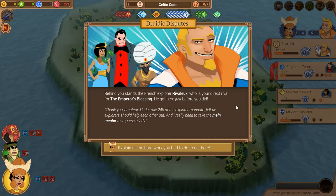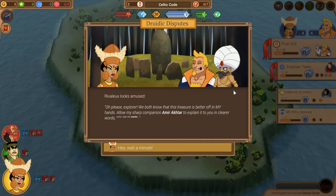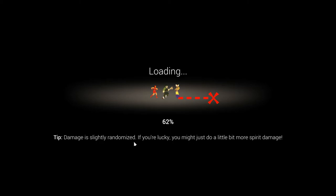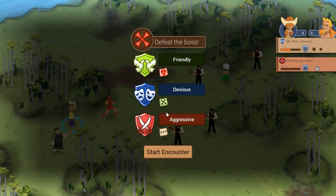We find the standing stone circle — the main menhir must contain valuable information. But behind us stands Rivalu, who got here just before us. He invokes 'rule 24b of the explorer mandate' to demand we let him take the menhir to impress a lady. His crew scout Amir stops us. We defend ourselves. The loading screen tip notes that damage is slightly randomized — the bar shows minimum damage, so a full bar guarantees a defeat. This is a system I really like — show me the worst possible outcome.